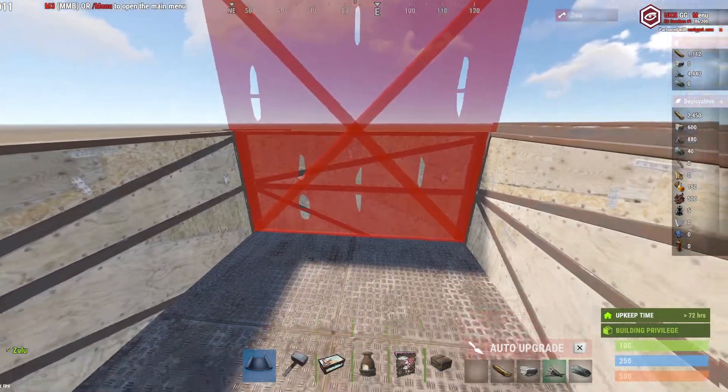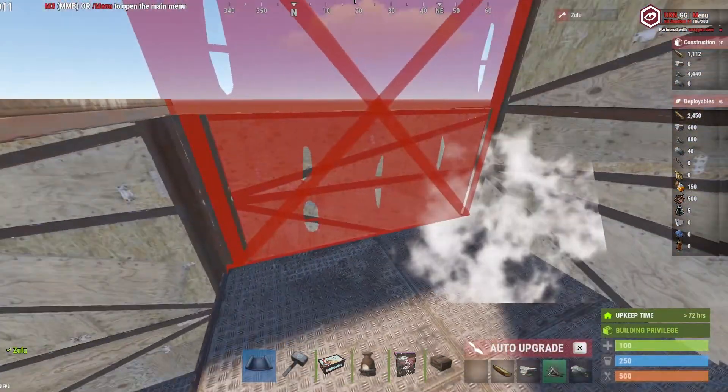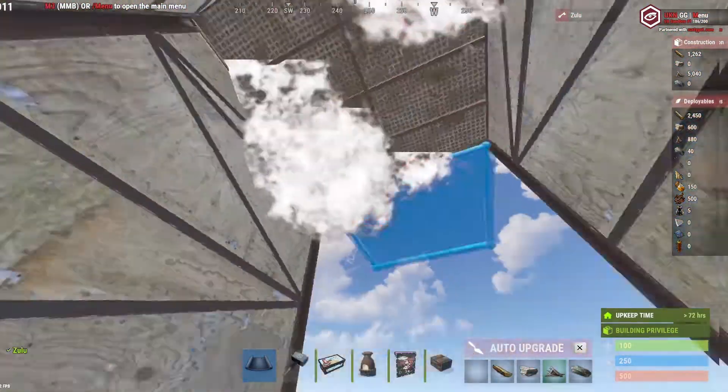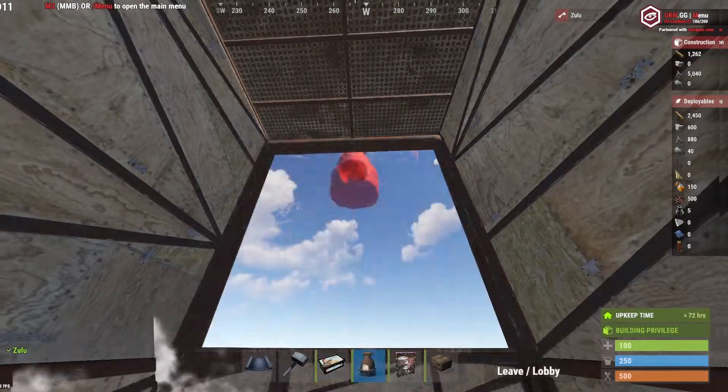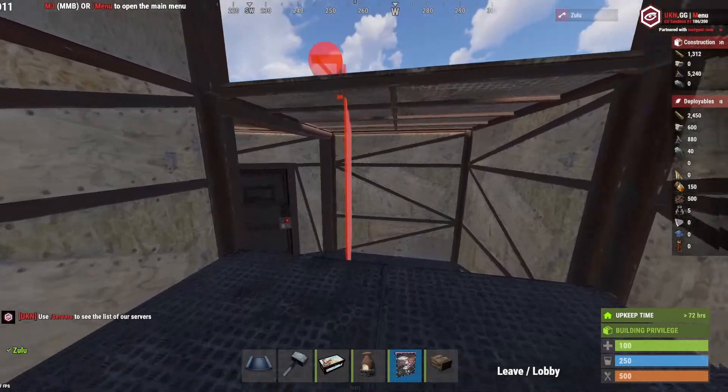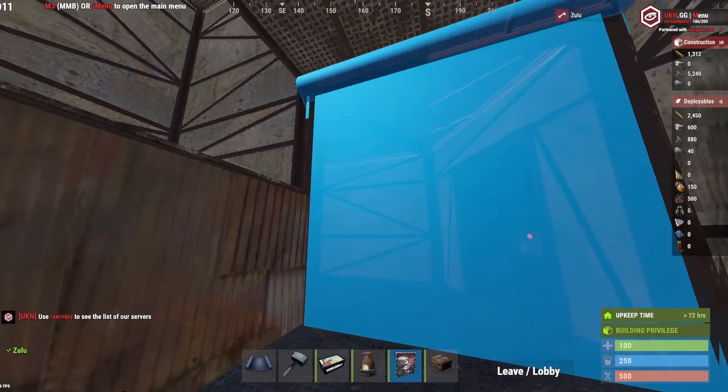For the last part of the building section of the video, you want to start building your roof access — that's pretty easy. Place three normal walls, a ceiling, and a large frame, and then you can just chuck either a garage door or a double door on it; either one doesn't really matter.